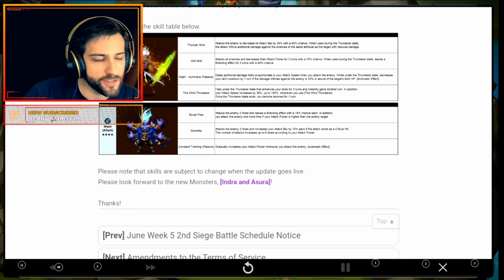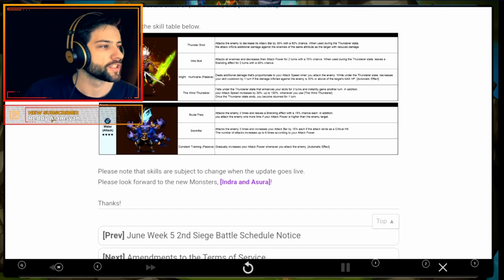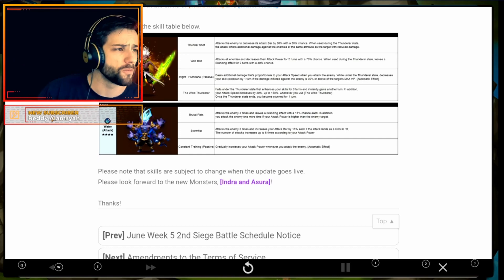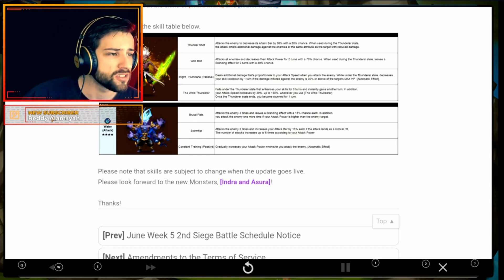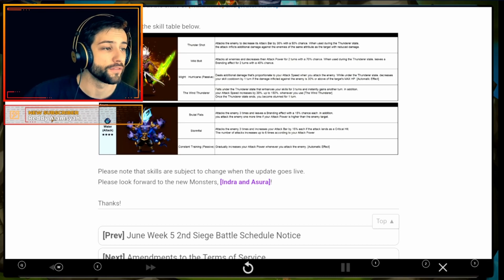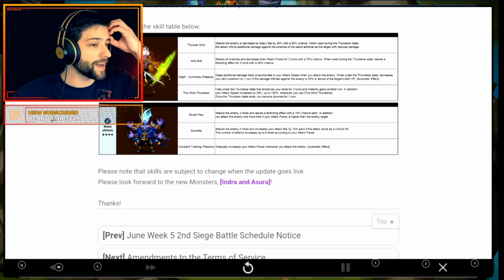That's the Warrior Asura. Brutal Fist: attacks the enemy 3 times and leaves a branding effect with a 15% chance each. In addition, you attack the enemy 1 more time if your attack power is higher than the enemy target. Storm Fist: attacks the enemy 3 times and increases your attack power by 15% each if the attack lands as a critical hit. The number of attacks increases up to 6 times according to your attack power. That's good.